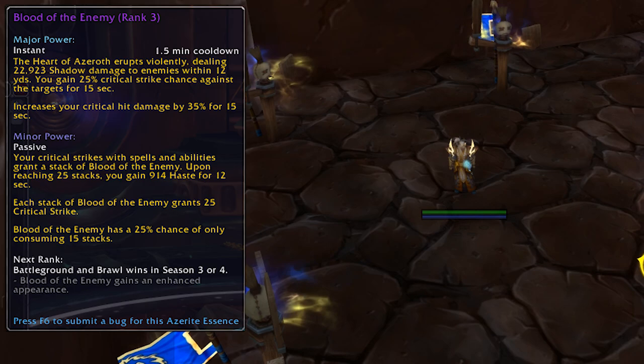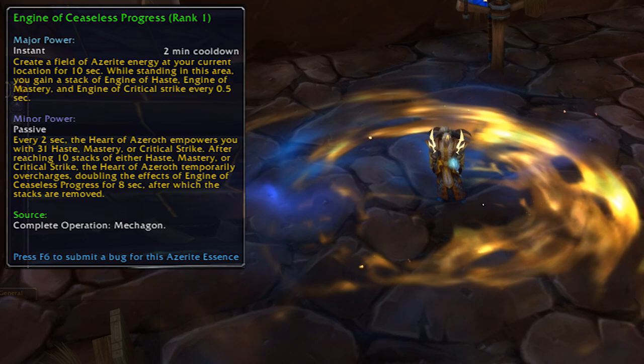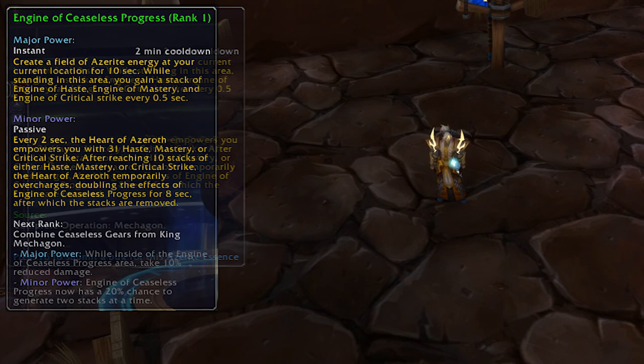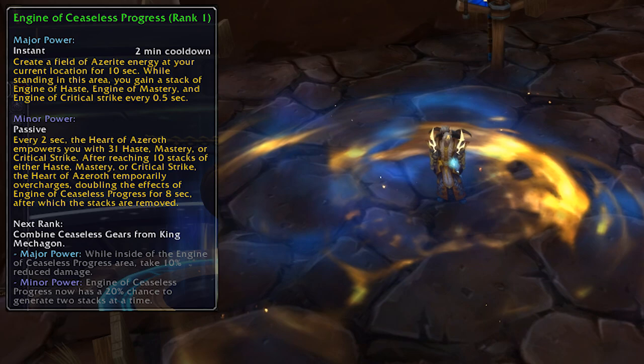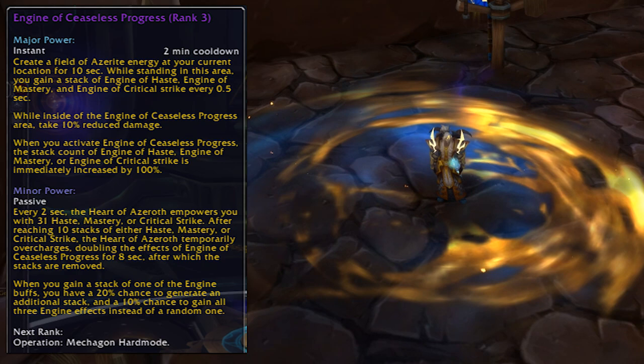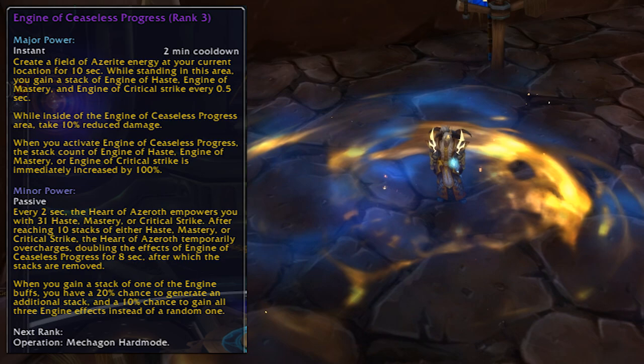The Engine of Ceaseless Progress is a crazy source of haste, crit and mastery buffs — this thing can ramp up your secondary stats extremely quickly. The first rank comes from completing the new dungeon Operation: Mechagon. Rank 2 comes from combining Ceaseless Gears from King Mechagon, so you might have to kill the last boss a few times. Rank 3 comes from combining Progression Sprockets from King Mechagon, so kill him a few more times. Rank 4 comes from Operation: Mechagon hard mode, which confirms the new dungeon will have a hard mode with a cool reward for completing it.